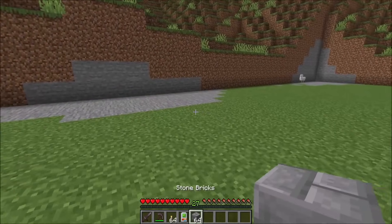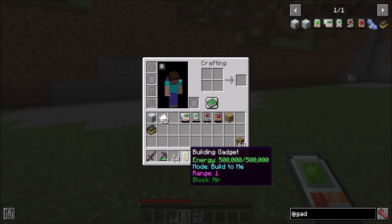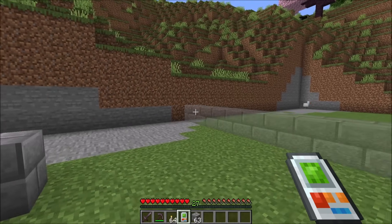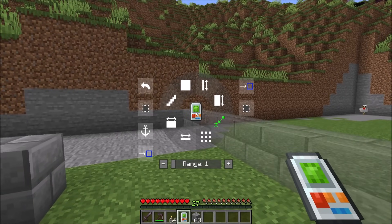You can use the Charging Station from Charging Gadgets, or you can use the Energy Cube from Mekanism, whatever you want to fill that thing up with power. Step two is simply choosing the block that you want to build with, and you do that by shift clicking on the block with the gadget. You'll notice right now it says that the block is set to Air. If I shift click on that thing, it will change it to Stone Bricks and it will be ready to build. Holding the Settings menu key, you can open up the Settings menu here and you can see a bunch of different building forms.